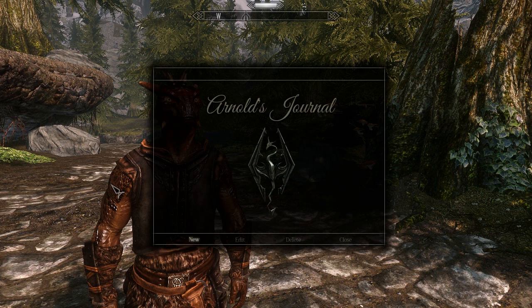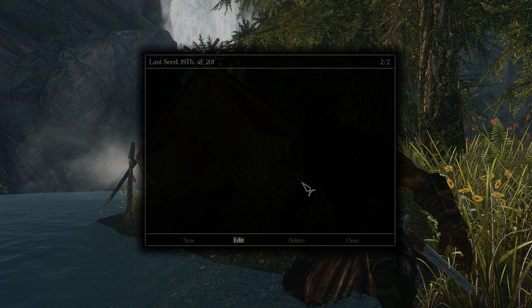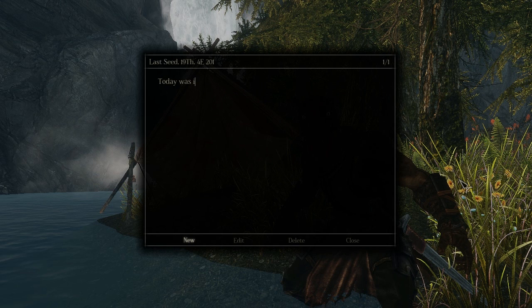Once that's done you can begin to write your journal. The main window has two modes, which you can toggle using the spacebar by default. The first mode is called menu, and this is the mode where you can see the menu at the bottom. In this mode you can create, edit, or delete entries in your journal. You can move through the menu with the WASD keys and you'll need to use the activate key — which by default is E — to choose one of the options. Press E on new and begin typing your entry. You can see the date at the top as well as the entry number.